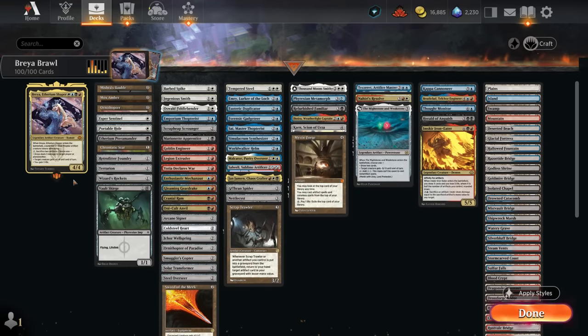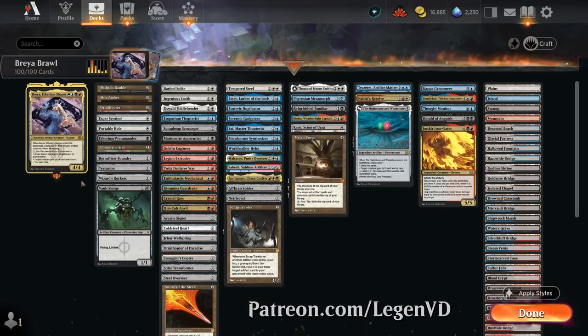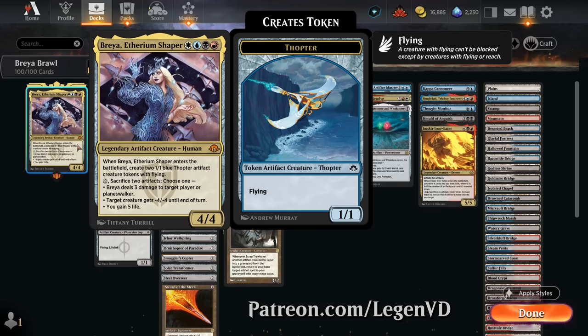Hello and welcome to another Brawl gameplay video. Today we're taking a look at a four-color artifact deck as suggested and voted on by my supporters on Patreon, featuring Brea, Aetherium Shaper as our commander.